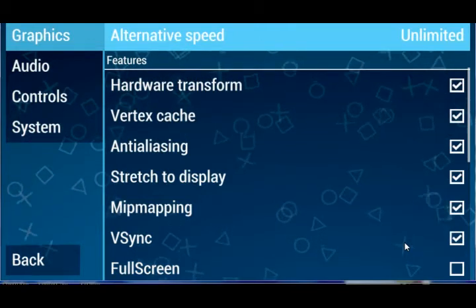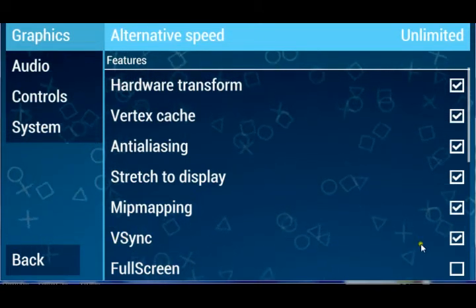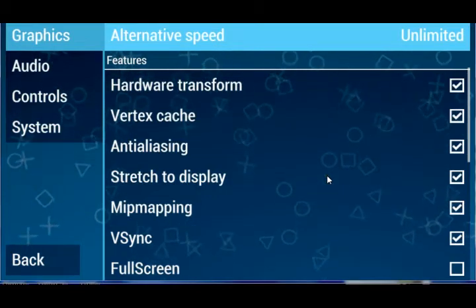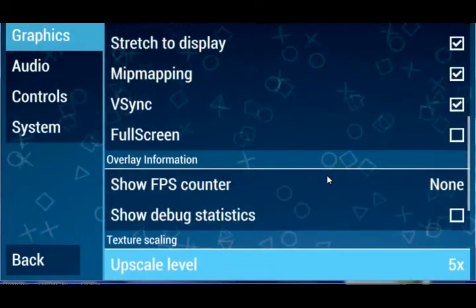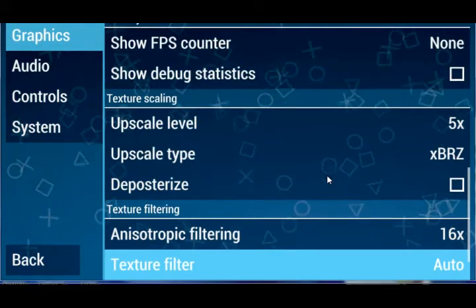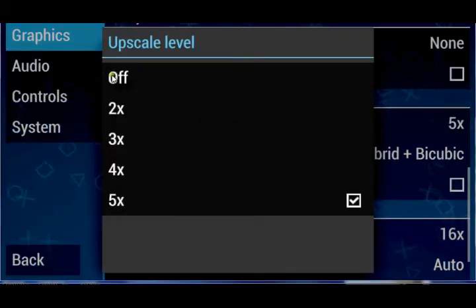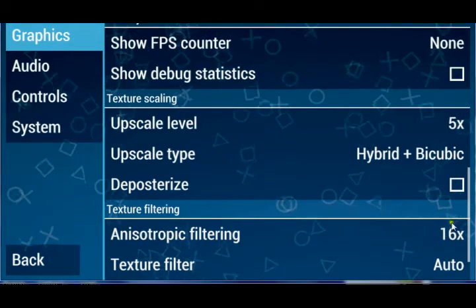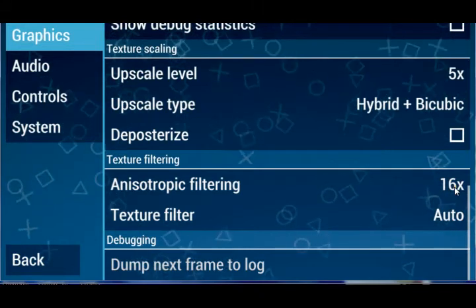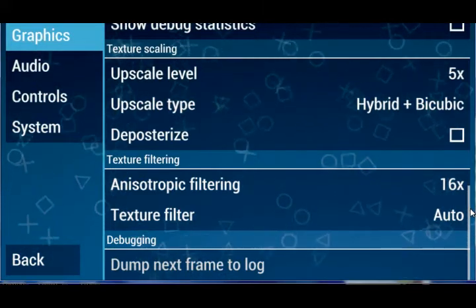So if black spots happen in one of those games, you can just shut mip mapping off and that should basically fix that issue. There's also a sync option — that's optional. Since I have a good graphics card I can use it, but if you don't have a good card it's going to slow you down. My upscale level is set to the max. For texture settings, if you don't have a good graphics card it could slow you down.